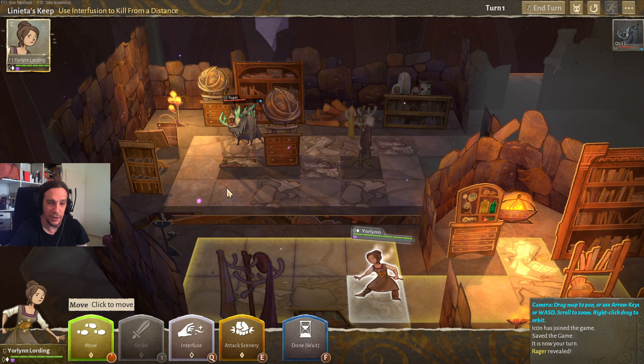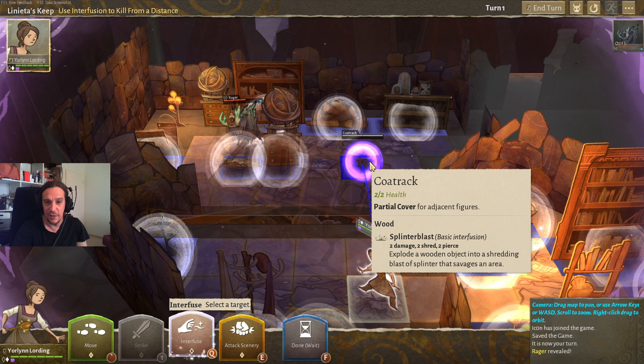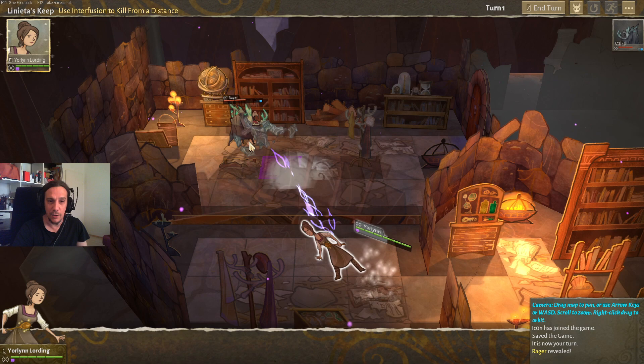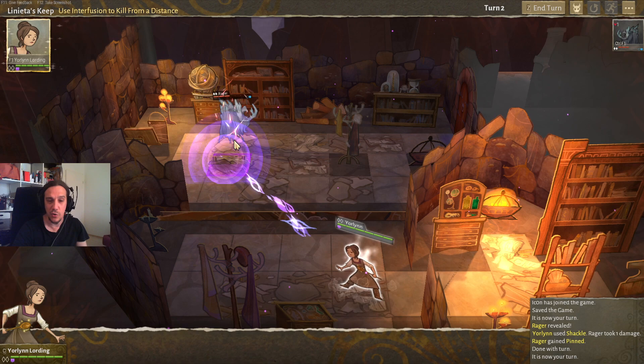Mystics get to interfuse with their environment. Interfusion can be done with all highlighted objects, and there are different things you can do with them: a metal item can be used for shackle effects, a coat rack which is a wood item can be used for splinter blast effects. Mystics are all about using the environment to attack their enemies. Interfusions can always be done as a swift action once per turn, meaning a Mystic can move, interfuse, and attack in the same turn — which is really powerful and viable.